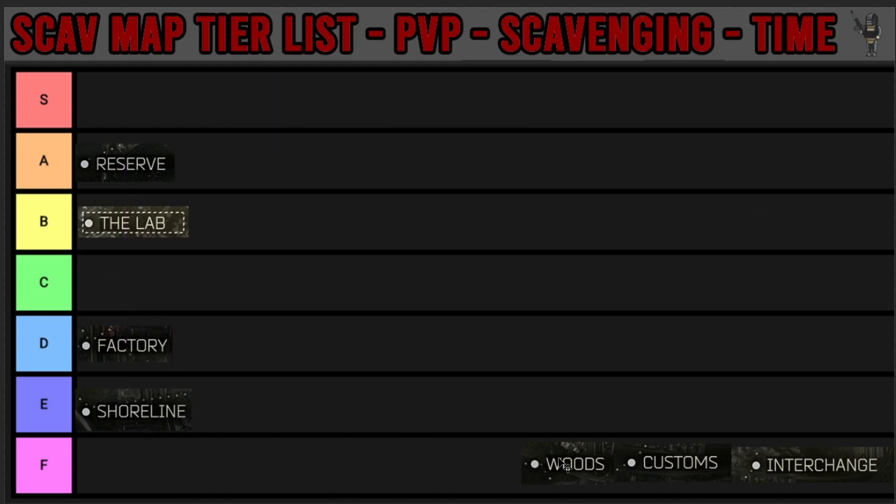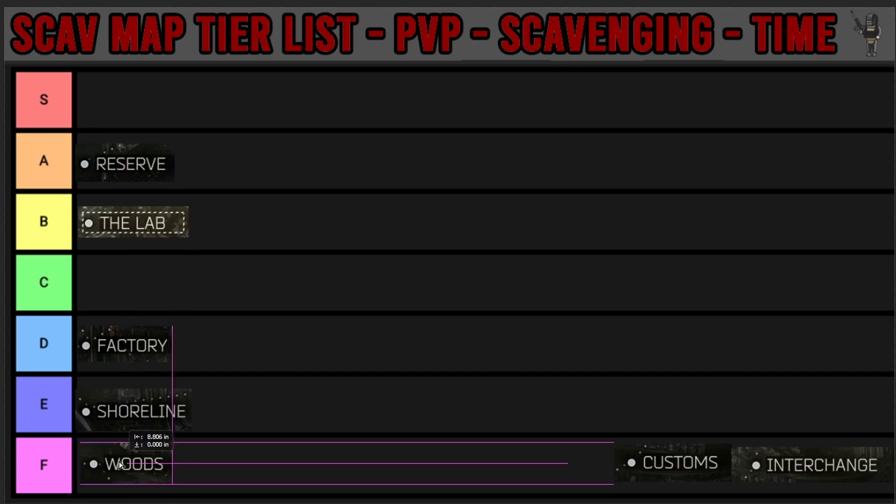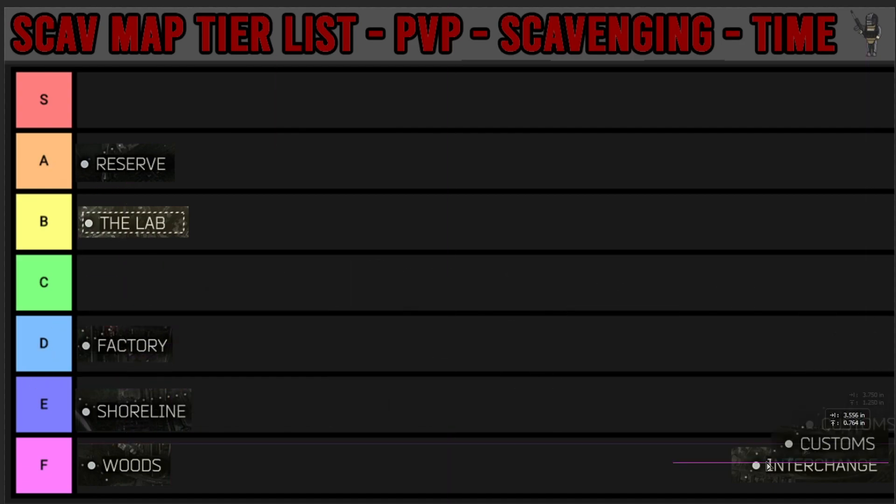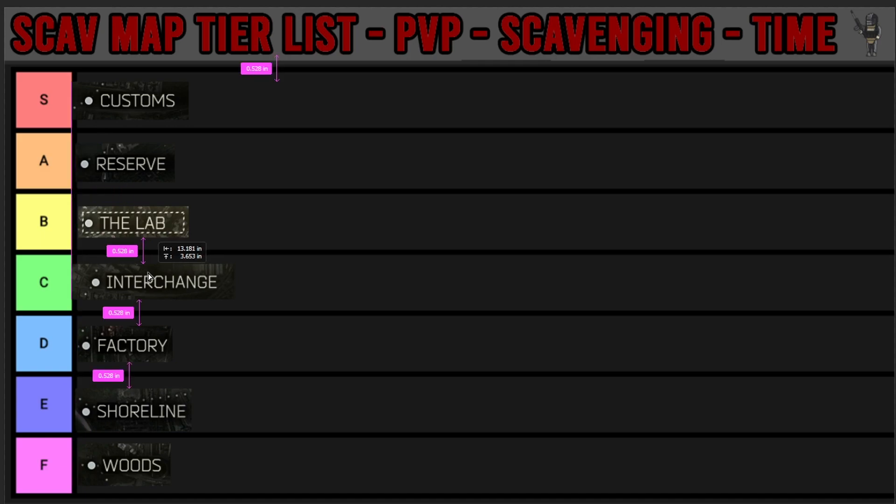One of these has to go into F, and that would be woods in this section. I think woods would be my least favourite for scav PvP. Then we have customs, and for me customs is going to slot into the S tier. It's going there because you come in sometimes as little as five minutes after the rest of the players, so you can literally get anywhere on customs before a lot of people. That gives you the full PvP range of what customs can offer. Reserve's good as well - it's really close between these two - but customs goes up top because you come in slightly sooner. That leaves interchange going into the C section.